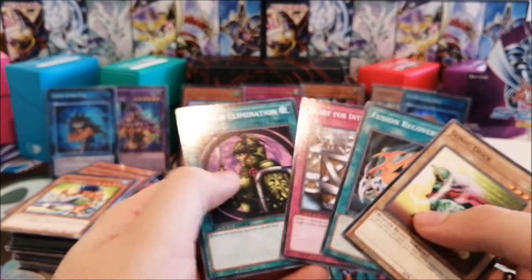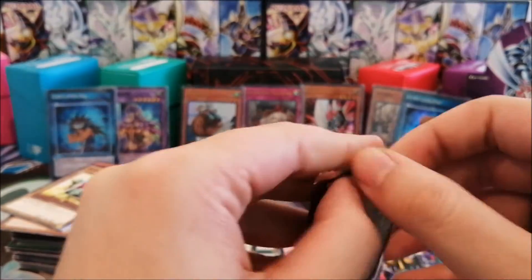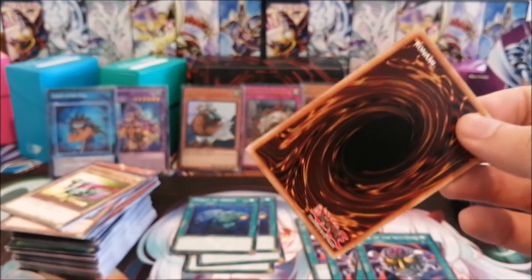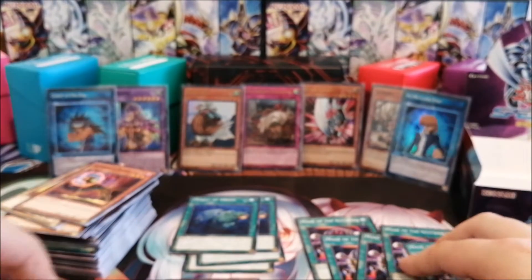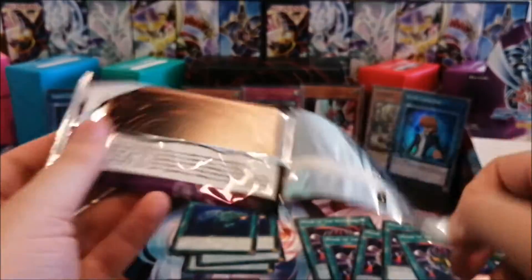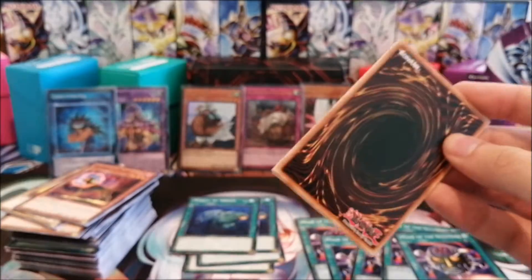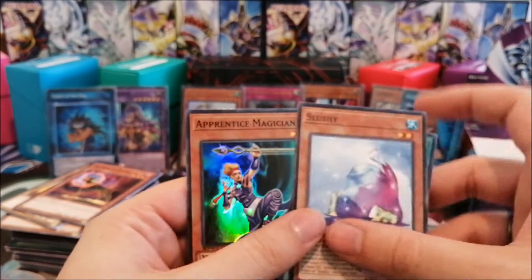Sonic Duck — the duck is too fast, run away! Second-to-last pack and we got another Mask of the Accursed — at least that's cool. We have five of those now; I already had one from my 18-pack opening so that's kind of cool. Both players can have three, which is going to be a pain.